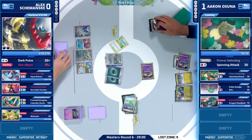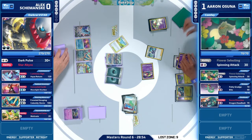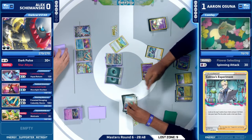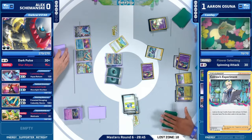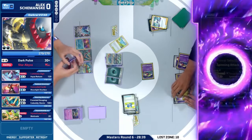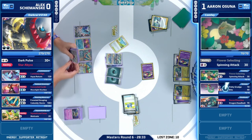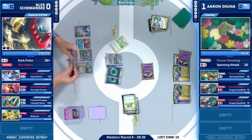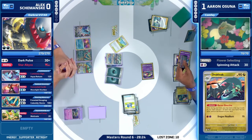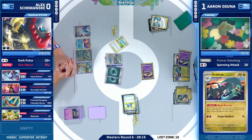Being able to just take a prize right here is great, especially in a matchup where early game you're going to be taking a lot of single-prize knockouts on Comfeys and Dreepies. Being able to keep up with the prize race is always great. Alex is able to go on and take those two prizes — finds the Darkrai V in the prizes as well. Aaron is going to check the Lost Zone before making any potentially game-breaking decisions.